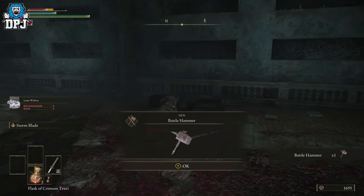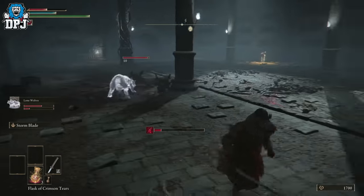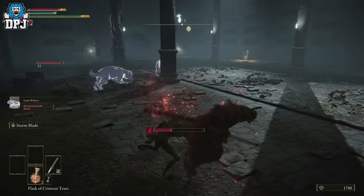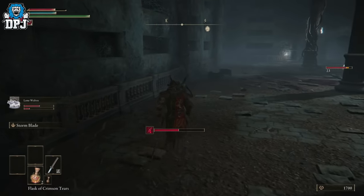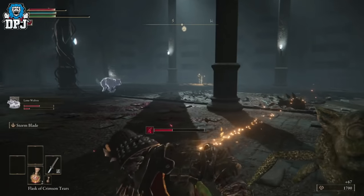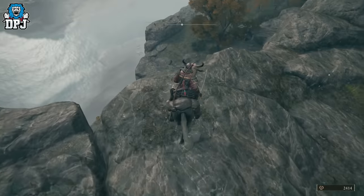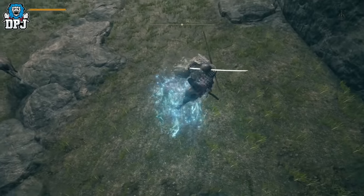These have helped me a ton in battle against those larger dungeon bosses which seemingly destroy your health bar with a couple of hits — these are a must. Now these will obviously use those FP focus points, so you need to keep an eye on that cerulean tears and make sure you have them stocked up and ready.